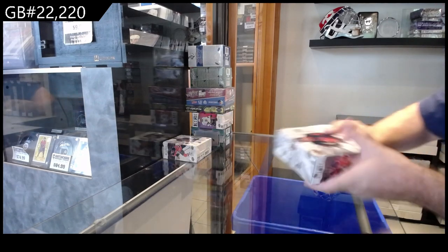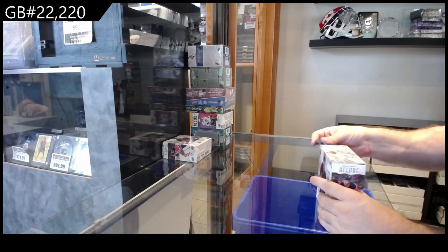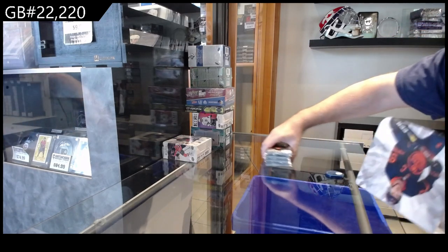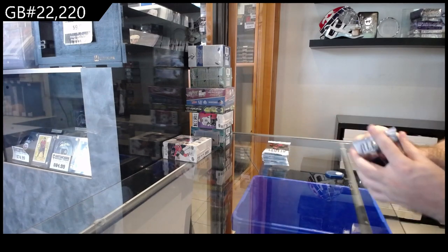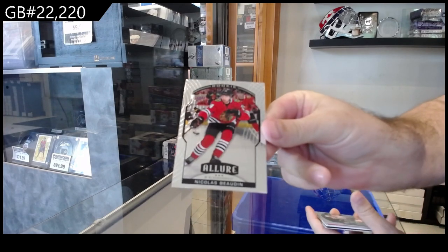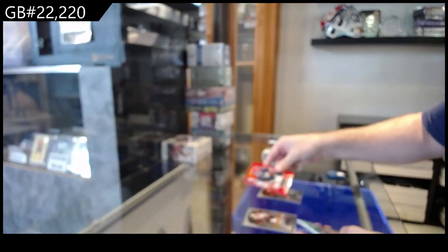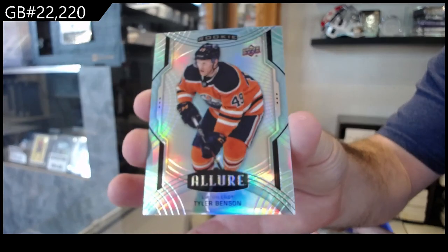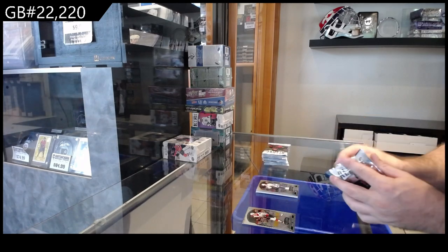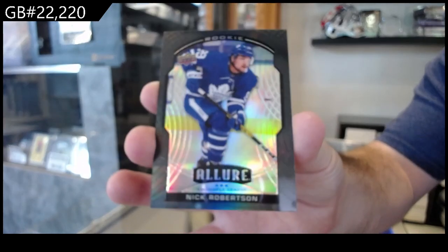Here we go, starting off C&T break 22,220 — almost five twos. We got four of them; some of these are going to be sticky. Rookie for Chicago of Bowden. We've got a red rainbow rookie of DiPietro for Vancouver. Double rainbow for Ed Money of Benson. Rookie short print for Pittsburgh of Joseph, and a rookie of Korshkov for the Maple Leafs. Black rainbow rookie of Robertson for the Maple Leafs.